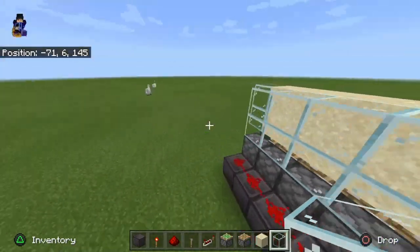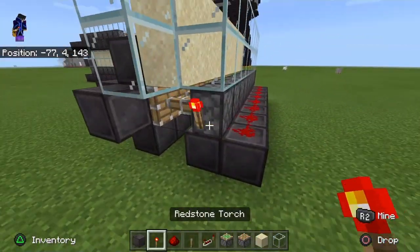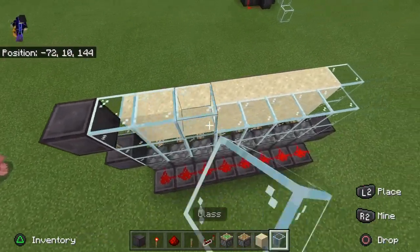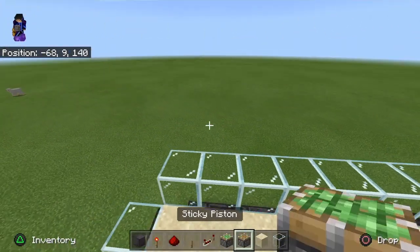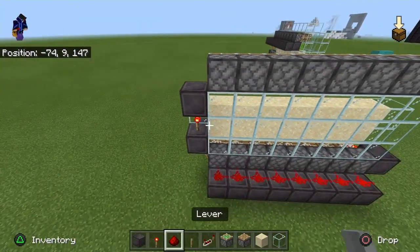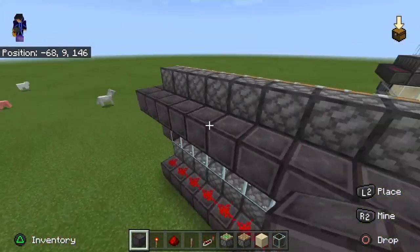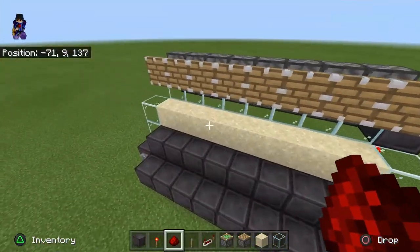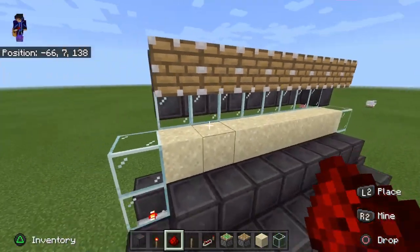Next we need a torch here, then glass here, and normal pistons like this, then a solid block — 9 solid blocks — then redstone dust. These pistons are going to extend and break the sugarcane or bamboo that grows here.